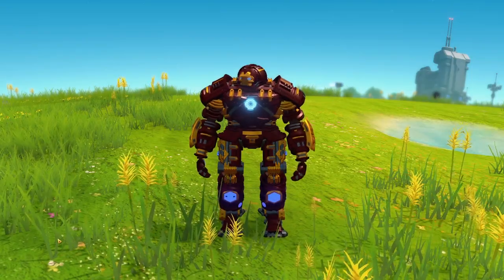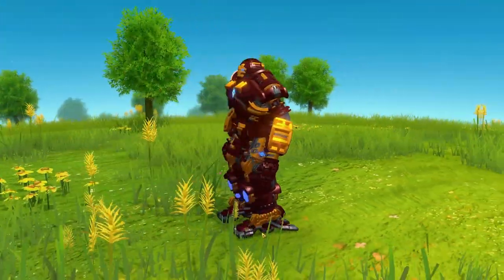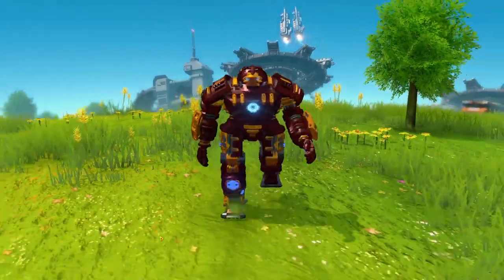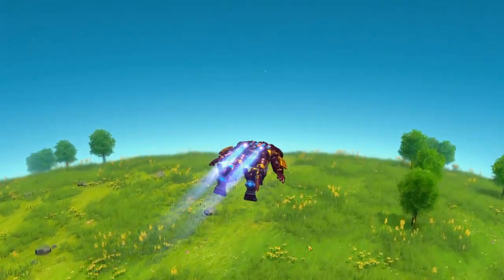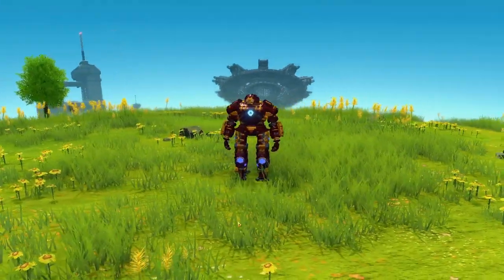First up is Hulkbuster from Iron Man, made by Ice Spider. It's a pretty straightforward design — basically a normal mech but it looks really cool. It's a nice representation of Hulkbuster from the movies or from the comics, and it makes sense kind of flying around with the little thruster. It's a pretty cool build.